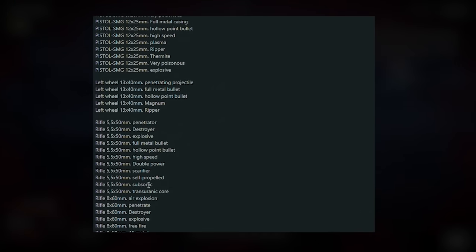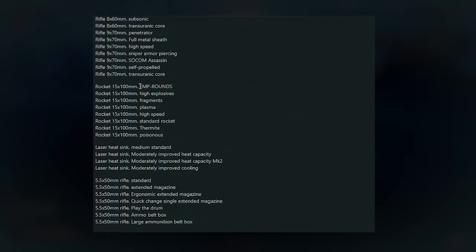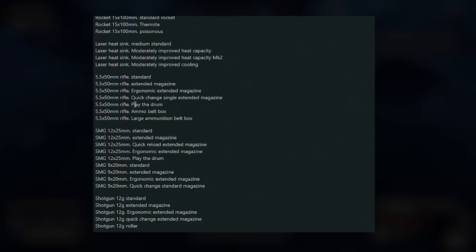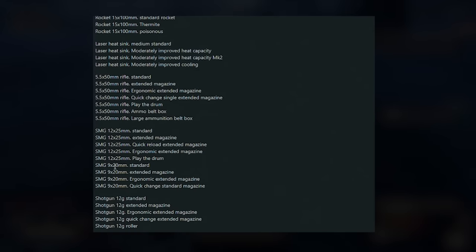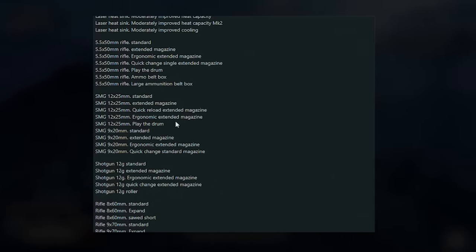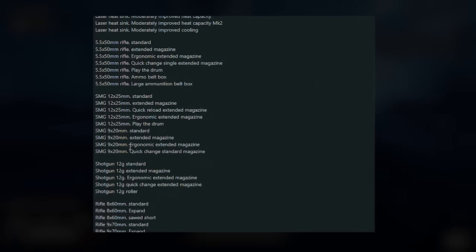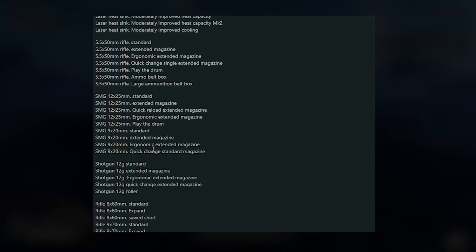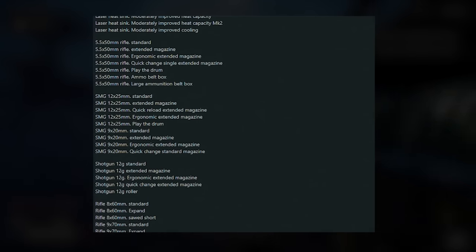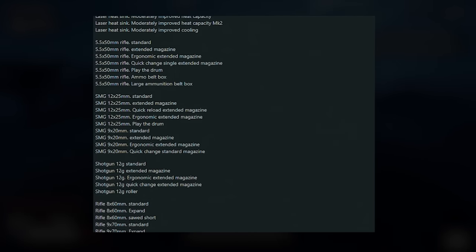The leak shows attachments for the pistol, SMG, and rifle. For the nine-by-20 millimeter you've got different ammo types including rocket attachments, EMP rounds, high speed rounds, and plasma rounds. For the rifle you've got the drum mag, ammo belt box, and large ammunition belt box. For the SMG you've got the ergonomic extended magazine, the quick reload extended magazine, and a drum mag — if we get a drum mag for the sidearm SMG everyone uses, that would be incredible.